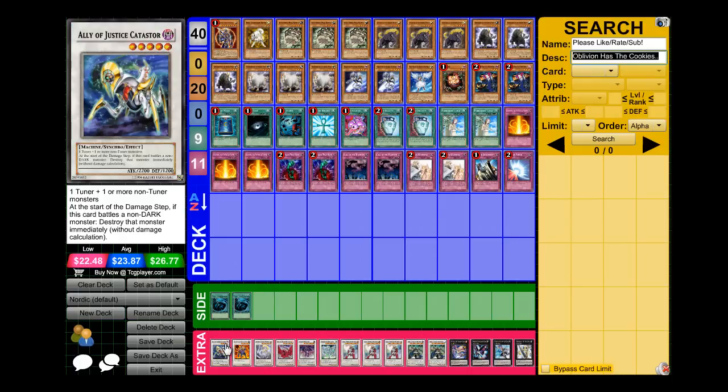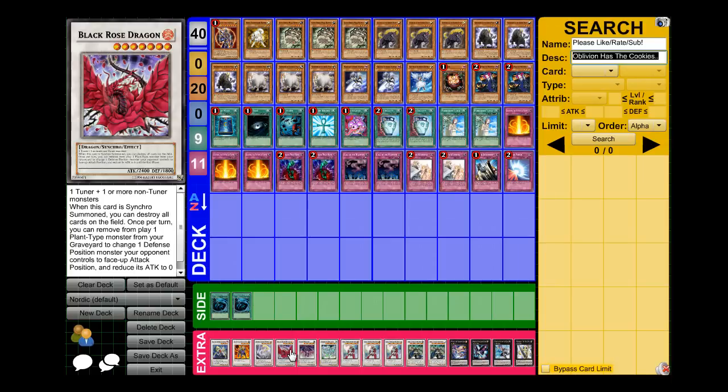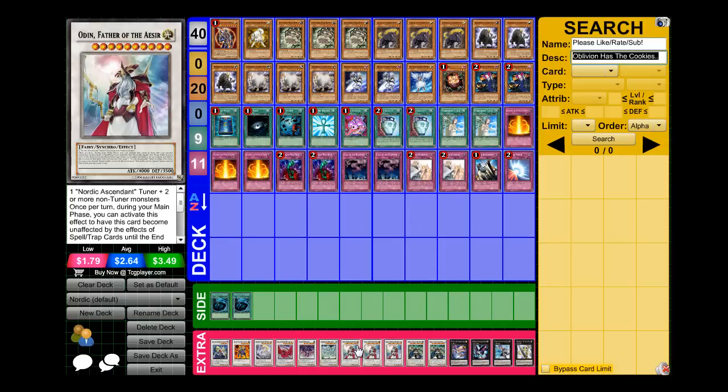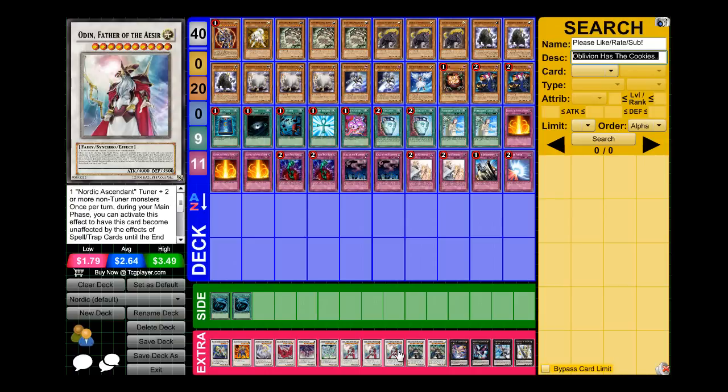For the extra deck, I run one Catastor, one Gyanite, one Ancient Sacred Wyvern, one Black Rose, one Scrap Dragon, one Stardust Dragon, three Odin Father of the Aesir, and two Thor Lord of the Aesir. My favorite Synchro is Thor because he negates everything on the field. He doesn't dodge Deep Prison, Mirror Force, et cetera, but if they go for Mirror Force or Torrential, you can get him back next turn. And he's 3500 and Odin's 4000 — not that many things can get over that.